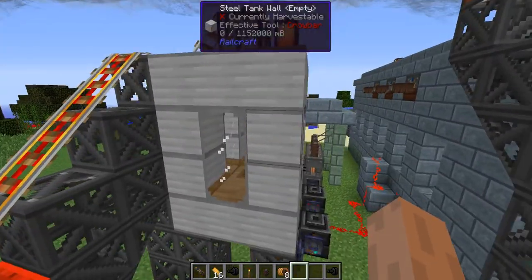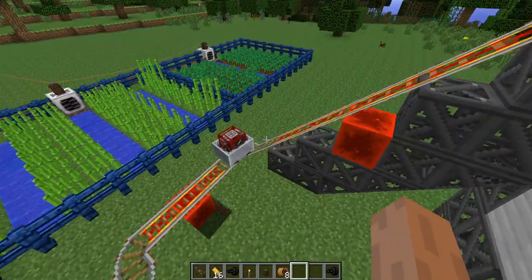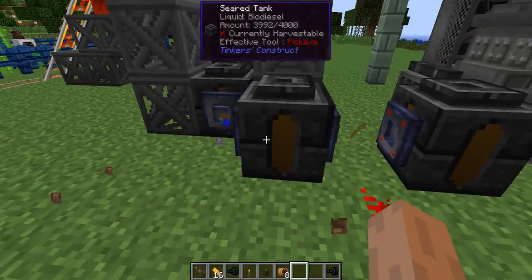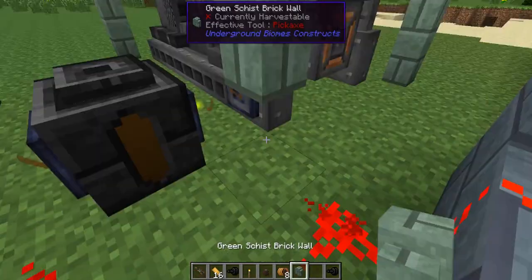Multi-block liquid storage — this is the only type of liquid storage. The only way to move liquid is with carts or a system like this.